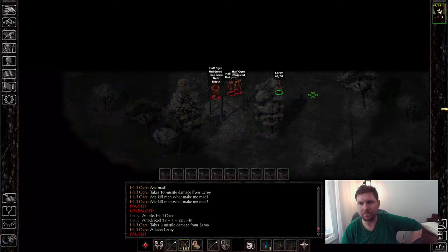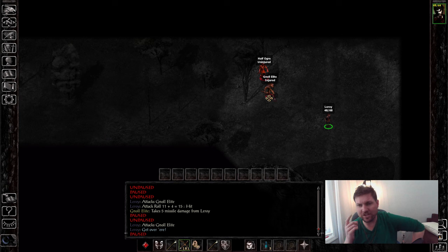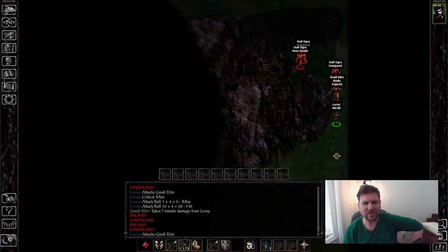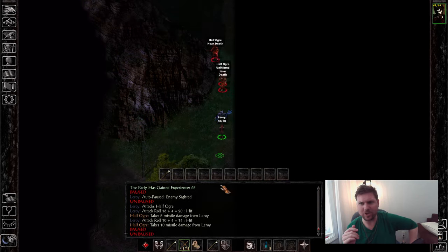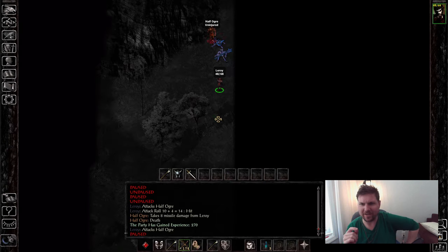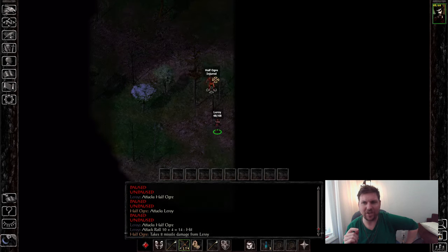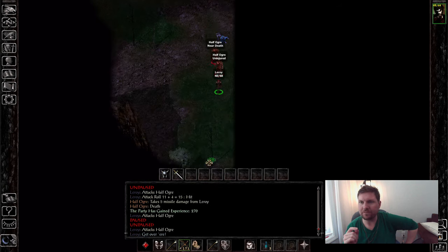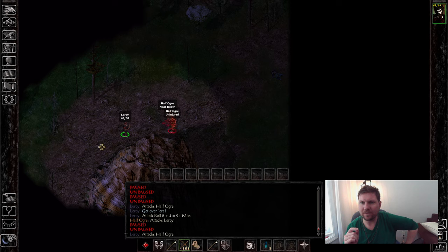Gnolls, for some reason — the fact that they have a Halberd that does 1d10 damage always freaks me out a little. Half-Ogres shouldn't concern me because their HP is kind of garbage. I tend to play very, very cautiously — too cautiously. Especially when I miss a lot. My advice in combat is to go after any target that's almost at death first.